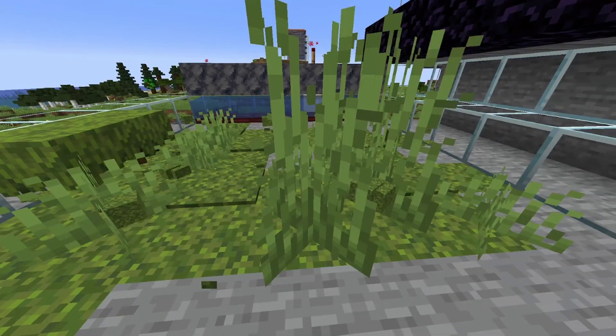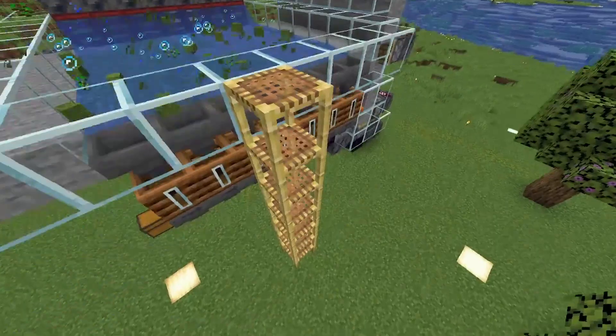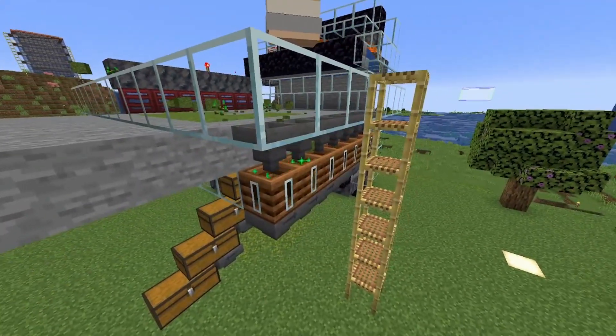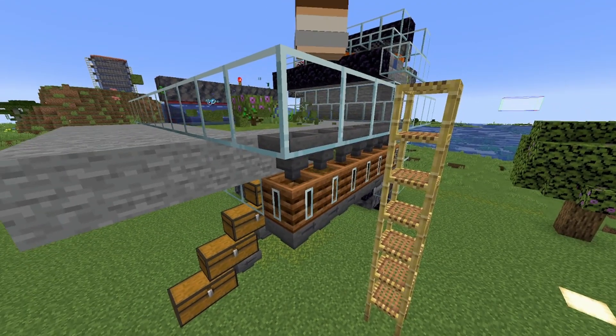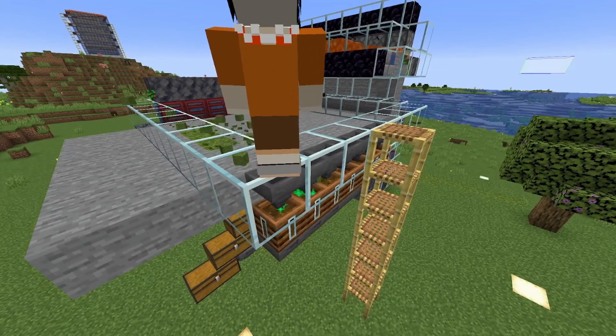If I want small quantities I can just stand here and wait for the moss to be flushed into my inventory. Or of course I could replace these composters — at the moment all of the moss is flushed into these composters — and either filter all the stuff or just put some chests there and collect the moss.